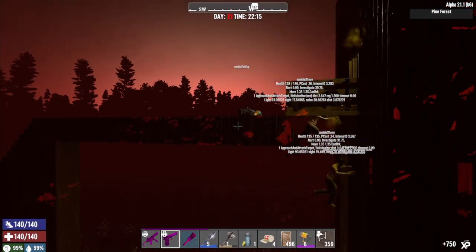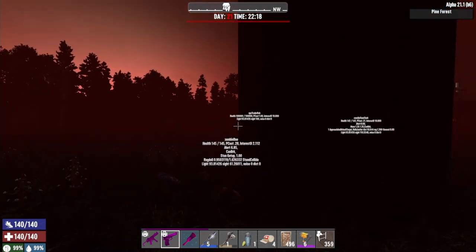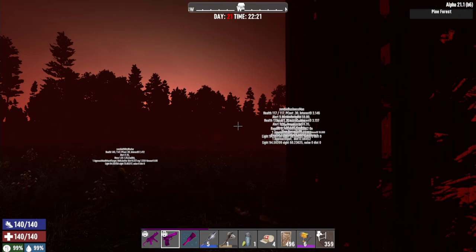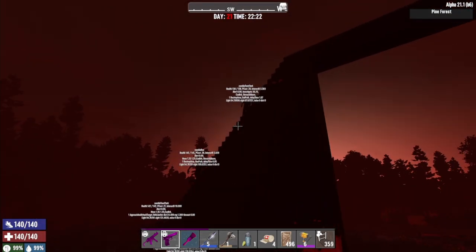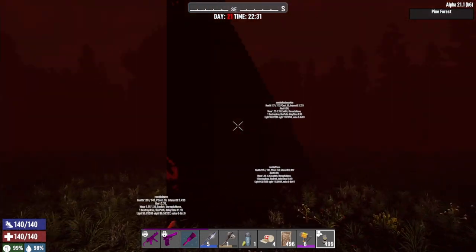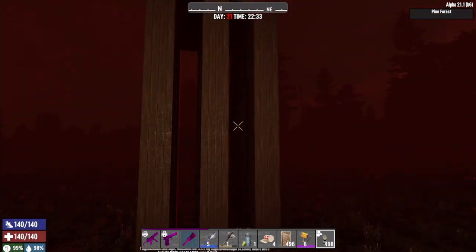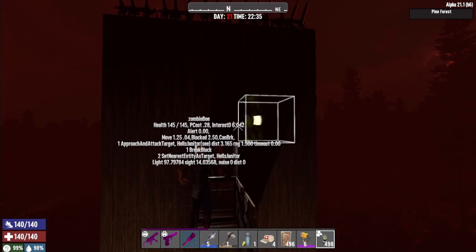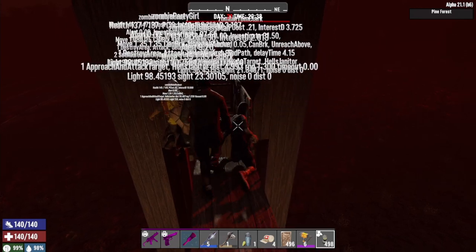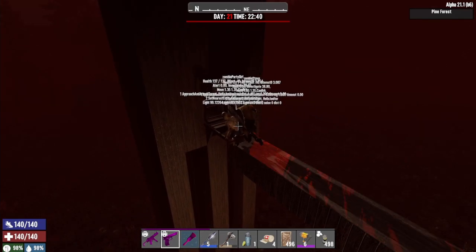We've got a cop — I warned about cops! You're going to have to shoot those. You can't AFK this with cops around. The higher the difficulty, the more damage a cop's spit does. We're on default, so they don't do huge damage. Now we can see a zombie got stuck and went into rage mode — it's kind of hard to see, but there he is.